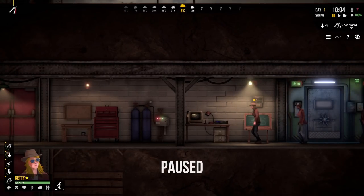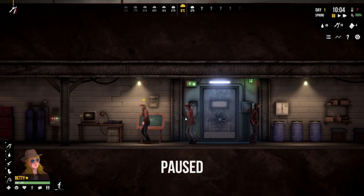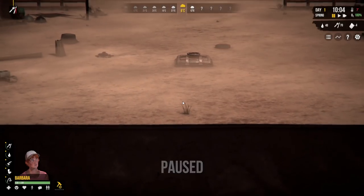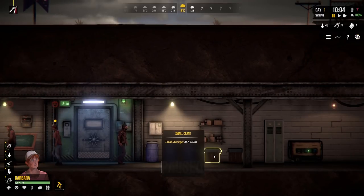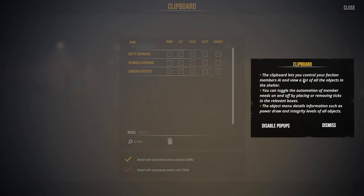Four fuel is not going to get us far. The generator is looking okay. Barbara can go up and fix the oxygen filter. In terms of the clipboard, you can tell people to automatically go and eat, drink, and sleep, but you can adjust when - at the moment everyone acts when their meters are at 75%. I'd like sleeping at 50% so people aren't tired and grumpy. Let's do 50% for sleeping and also for drinking, because we drink tea and that's what we do.